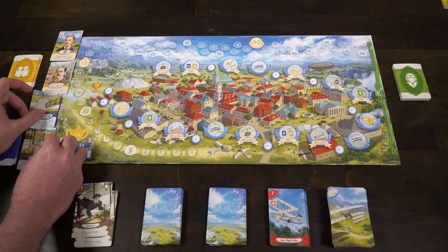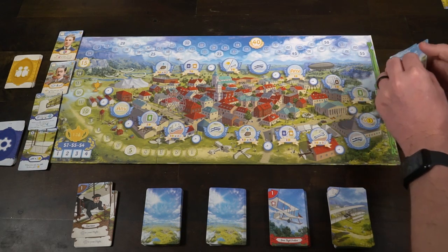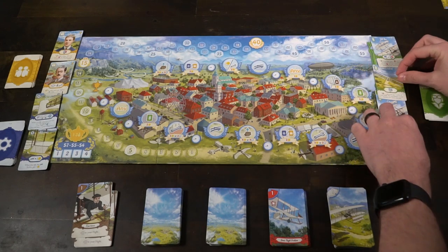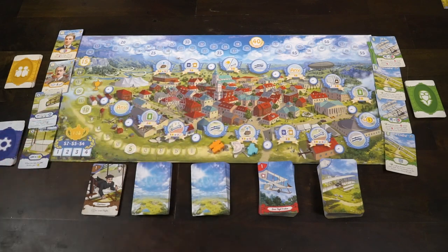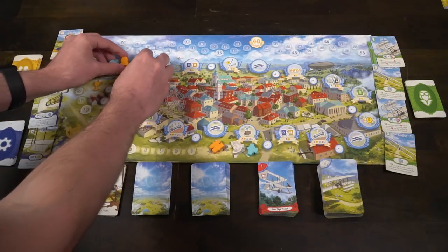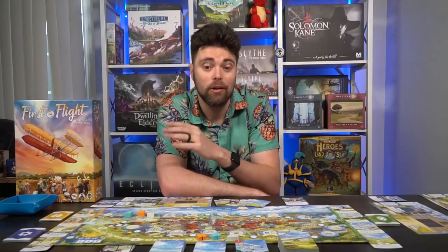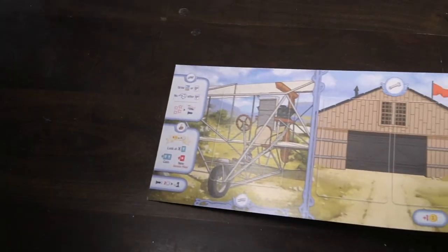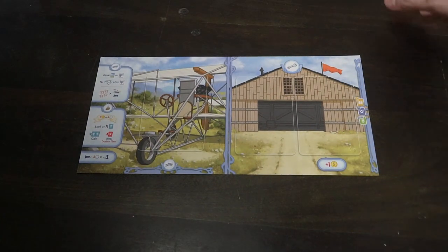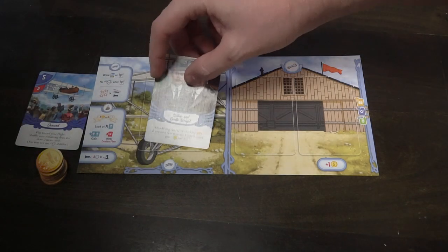Then decide how many players you're playing with. For a one or two player game you're going to use a dummy character, which is included in the game box — it has a little two or one symbol on the top left hand corner to indicate that's the character you're playing against. Each player gets a color. I'm playing as the Wright Brothers, so I get a blue plane and a blue character.